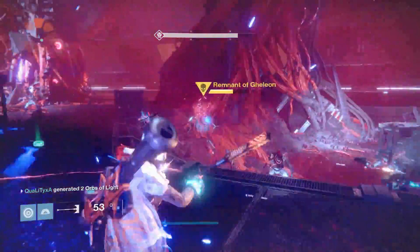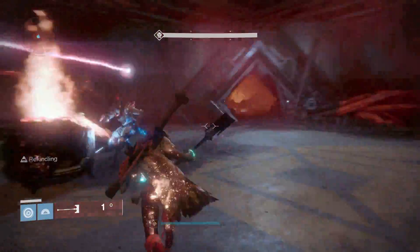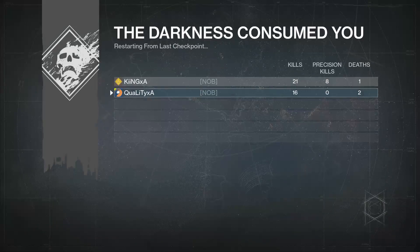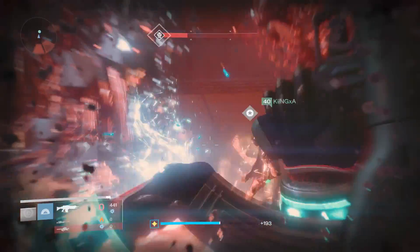Once you kill the first one, you want to pop another three of coins and then kill the second one. Once you have killed two, you want to jump off the edge of the map or kill yourselves — it will just respawn you and allow you to do it again. Keep doing this over and over.